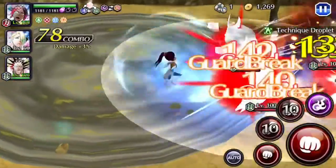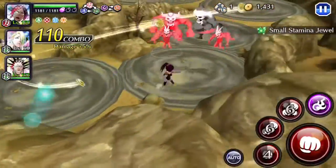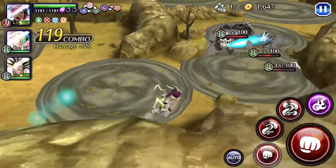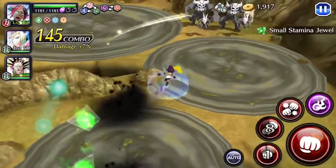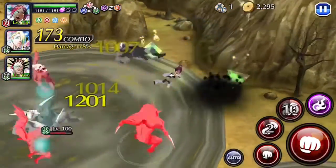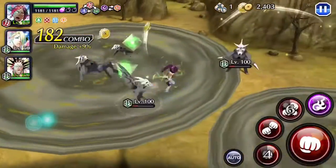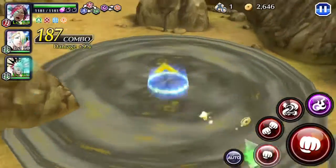Right now you can see she is one-shotting everything except the big holos, but they usually take like 2 hits. You can just finish them off with your normal attack — normal attack does suffer a bit, but her main damage is coming from her strong attacks.